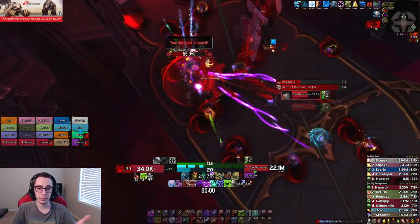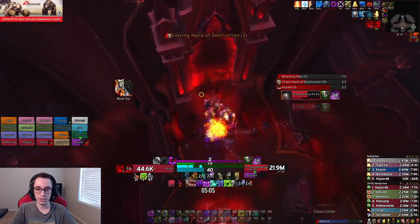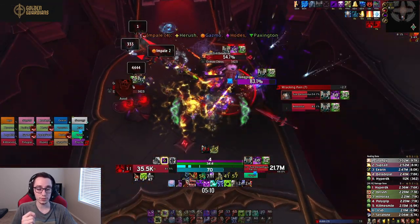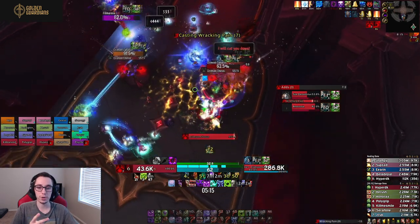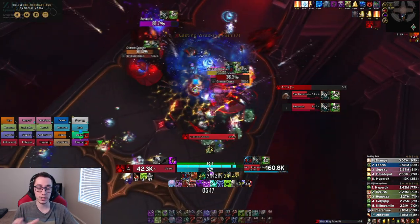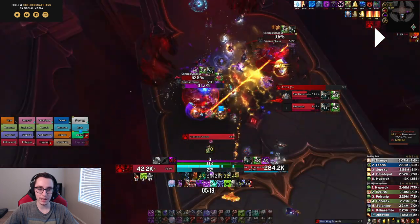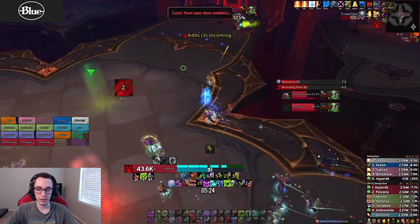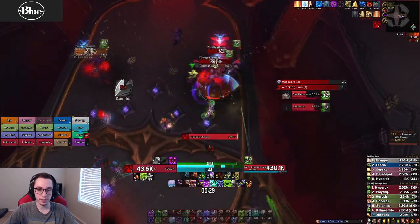You just want the Kabbalists to die before the Hand of Destruction and get those puddles down. That was perfectly timed. The second set of Kabbalists is a different story — you need to kill them very quickly because you essentially need to do two sets before another Hand gets cast. We dot them up, do a bit of damage, then move on to the next set, using Roar to get there faster.